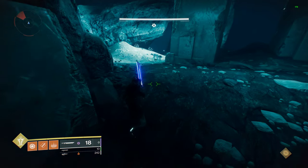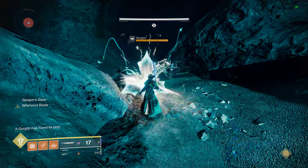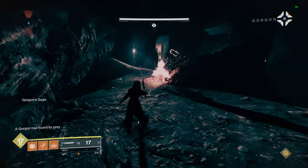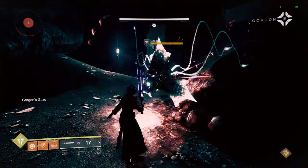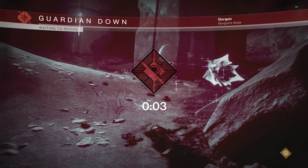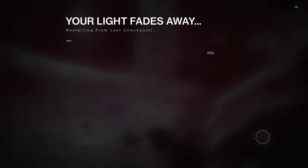Hello everyone. The Gorgon's Labyrinth is back in Destiny 2 and I wanted to share an alternate strategy that I think will make things a lot easier for you. The start of this strategy is to wipe so that all the Gorgons reset to a default position. This strategy does not require any double jumping and you can actually sprint for the last half of it, so there's a lot more room for error.